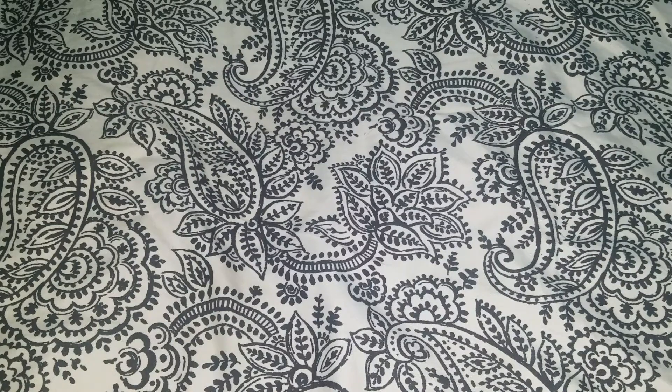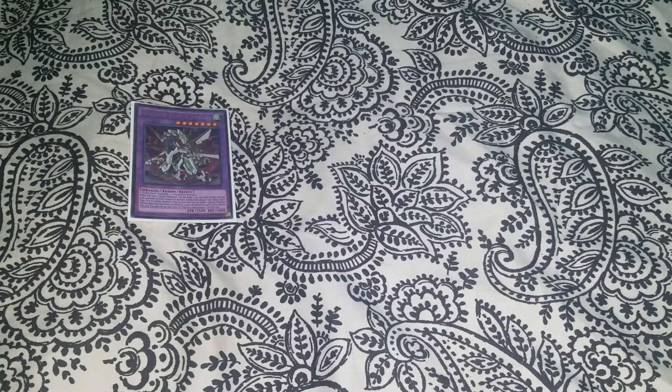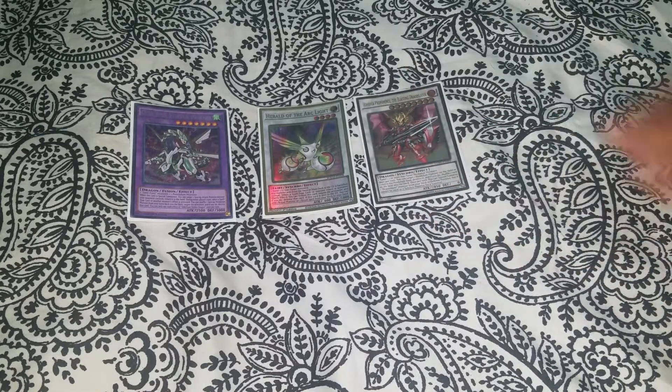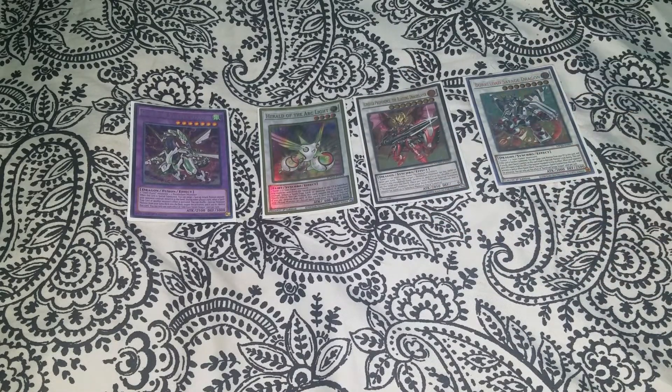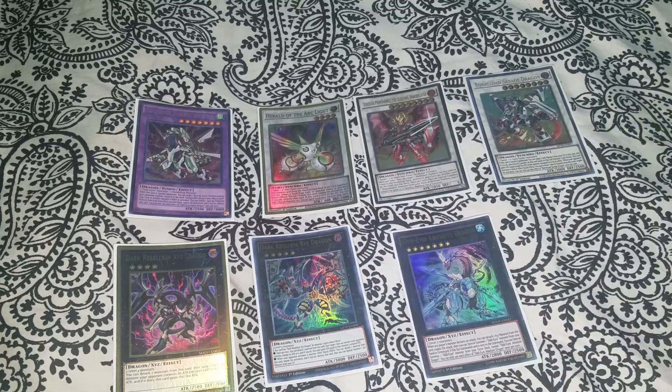I don't think I need to explain anything here — everyone should be familiar with these. If you're not sure what the Rank-Up spell does, it just ranks you up by one. That's all, no gimmick to it. For the extra deck: fusion — Vortex; synchro — Herald, Ignister, Number 21, Dark Rebellion; and for XYZ — Dark Requiem, Absolute, and that's it for fusion, synchro, and XYZ.